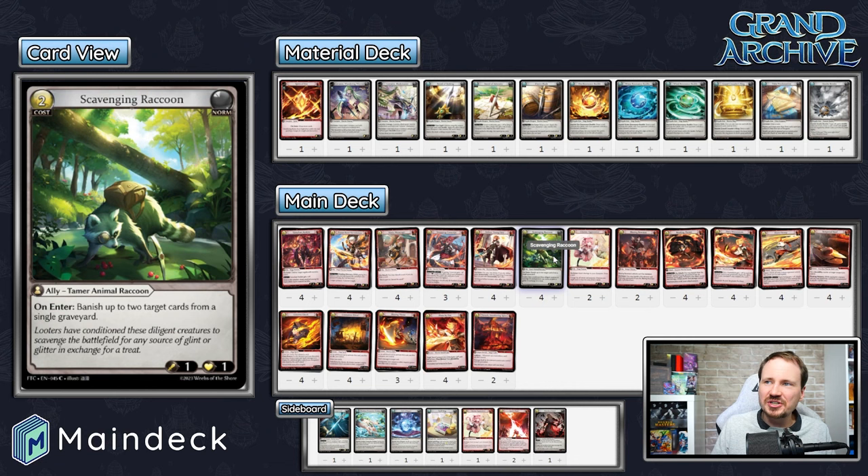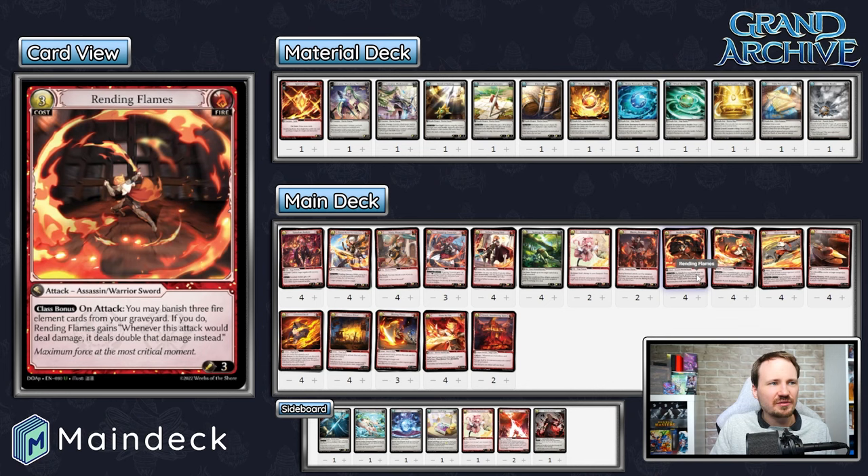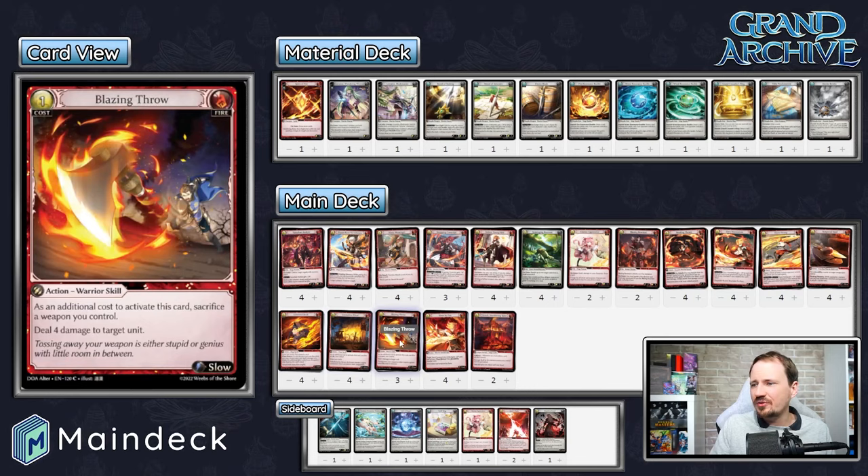Most of the price comes from Arthur in this deck. Otherwise, a lot of this stuff is fairly cheap — your bog-standard fire creatures: Varrican Acolyte, Flame Rune Swordsman, Hasty Messenger, Strapping Conscript, Clumsy Apprentice (only two of those). Force Scavenging Raccoon was doing work all day, especially against us, as it banishes things from the discard pile — great in the mirror match against other Fire Lorraine decks. We're running the level two Lorraine, which I think is the right call — that extra plus-two damage is very critical. It runs all three baubles. For big damage kills, you have Rending Flames, Fiery Momentum, Blazing Throw to finish it off, and Hone by Fire.